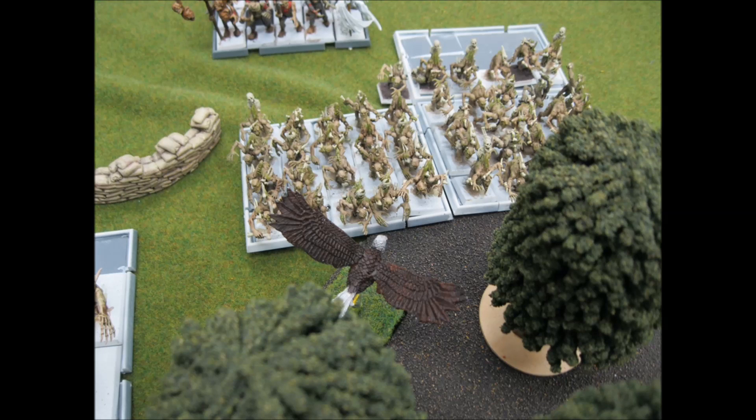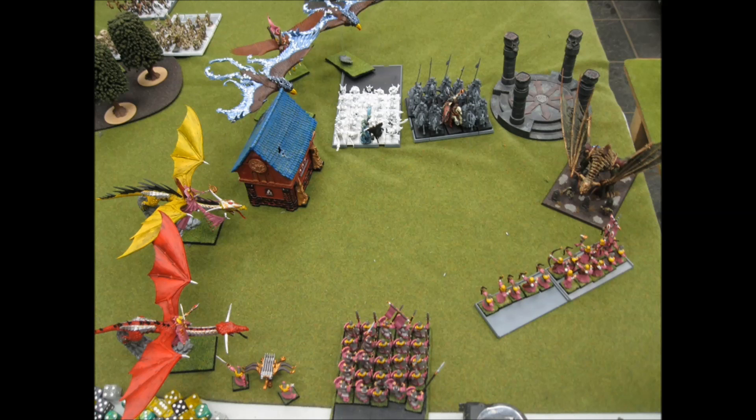On my turn I need to delay these Ghouls, so it's time for my brave little eagle to go up there and take one for the team. I'm trying so hard to take down that Terrorgeist because that would make my life so much easier, but my magic phase basically does nothing for me and my archers do nothing this turn. Then I hit him with the bolt thrower that does three wounds, so he would have died except for those two wounds he healed up last turn. Unfortunately, the Terrorgeist is still an issue.